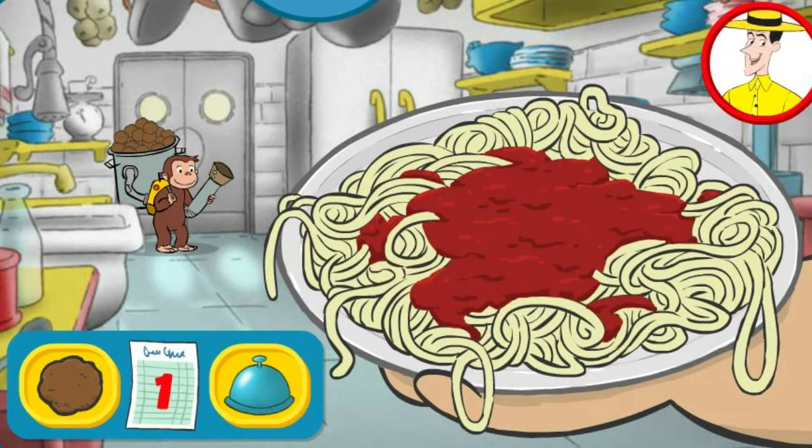George is working in Chef Piscchetti's restaurant. Help him launch the right number of meatballs for the order, then click the bell.